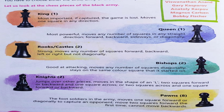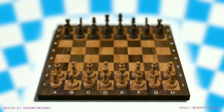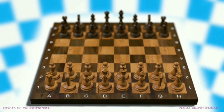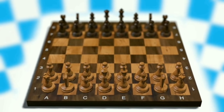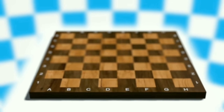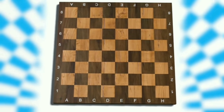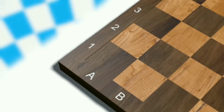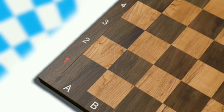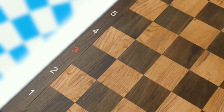Dear students, we will learn about different pieces of chess through this video. Chess is a battle of white figures and black figures. Each color makes one move at a time and they take turns. Figures are called pieces. The game is played on a chess board. The board has 8x8 white and dark squares — that's 64 squares altogether.